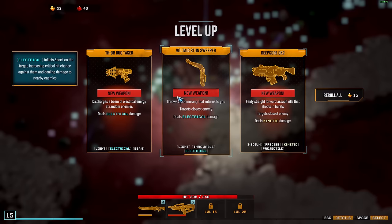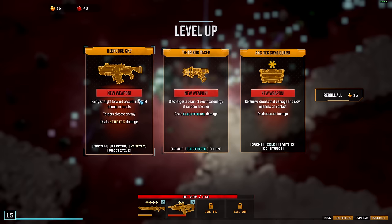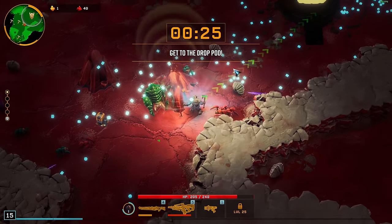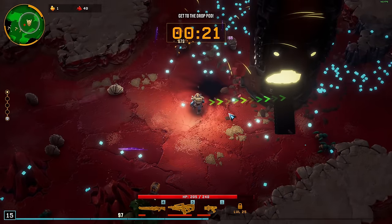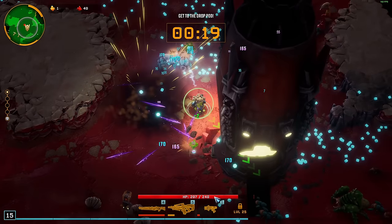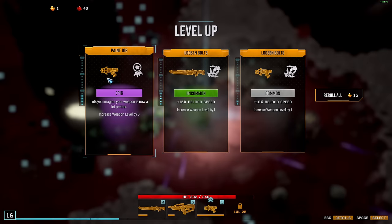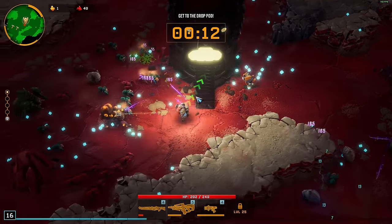I'm actually looking for a specific weapon here — my favorite weapon. Can I maybe not waste all of my gold for that? I guess we will not get my favorite weapon. That's fine. We have the Bug Taser though, so that's at least something. You know, we can explore that a bit — I think I always ignore that one because I don't like it. Well, now we made it pretty at least. Level 16 on Hazard 3 is honestly fine — that's manageable.